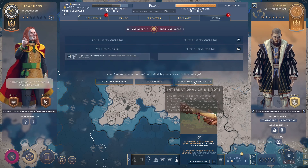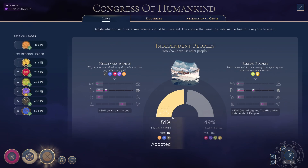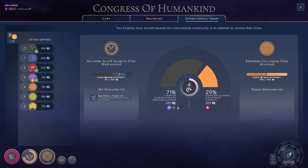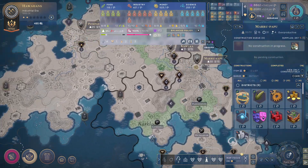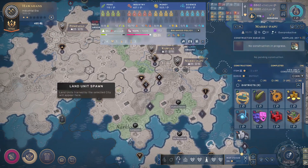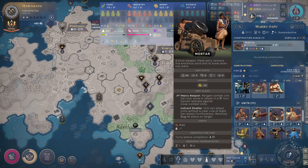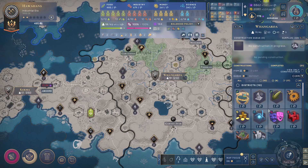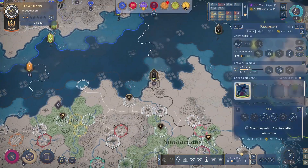I'll do this — let's go international crisis vote, support myself, and let's see what happens. Here in Marupapu I'll build land units. I do need a couple of mortars — that would be nice to have. These cities could take care of peaceful stuff like science.